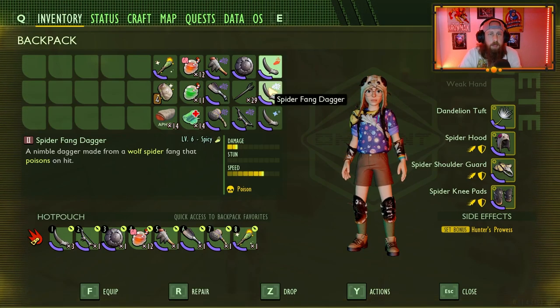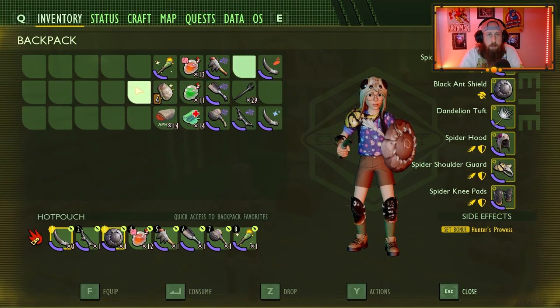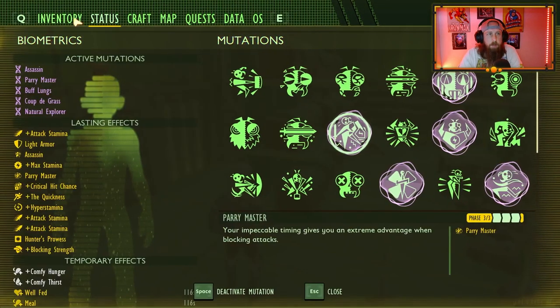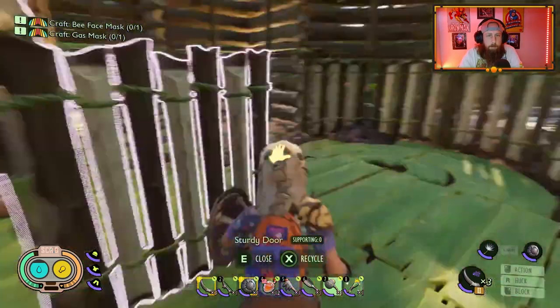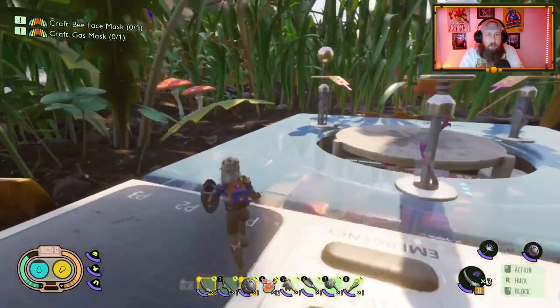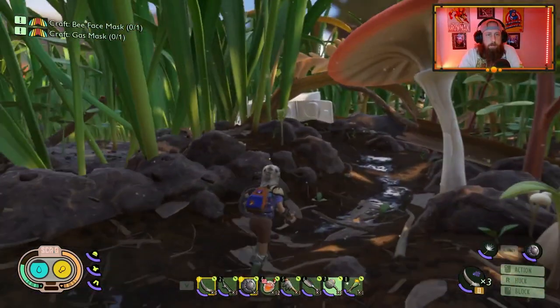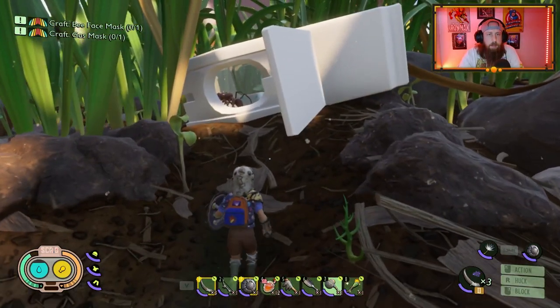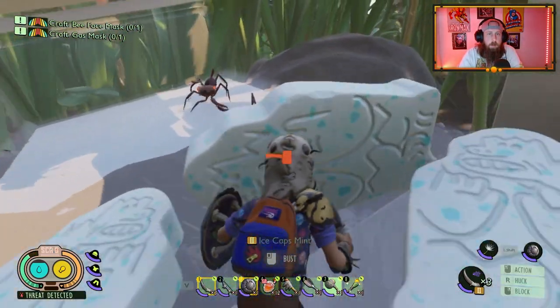I'm pretty upset because I had a level 7 Spicy Fang Dagger, got hit with an Infected Gnat, and it dropped through the world - gone forever. So I do have a level 7 Mighty here, and that's the one we're going to be using to start things off. Spiders are obviously resistant to poison, but they still take poison damage - it's not like they're completely resistant. It just doesn't affect them as badly.